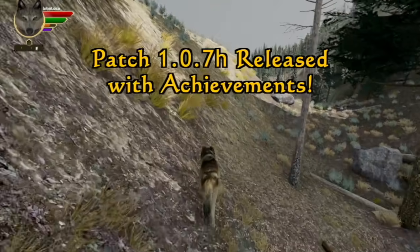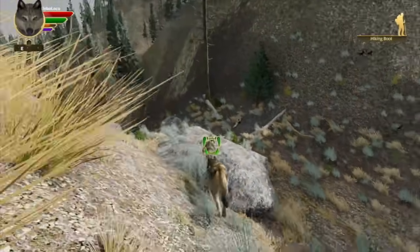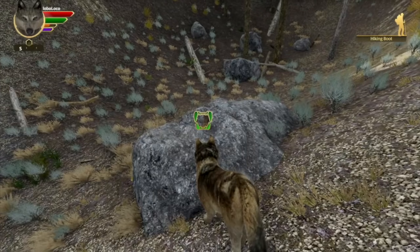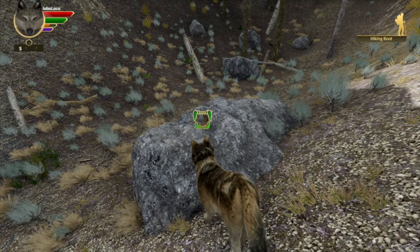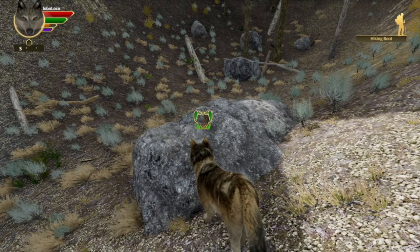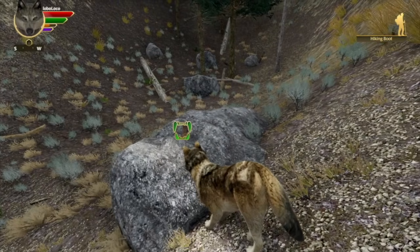Here I am trotting along the slopes of Amethyst Mountain, and... what's that up there? That! It's the hiking boot! Just like in the old game, we've now got the hiking boot and a lot more things you can find here. And these are all part of the new achievement system that is available now in WolfQuest Anniversary Edition version 1.0.7H.